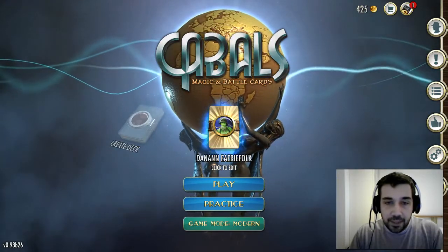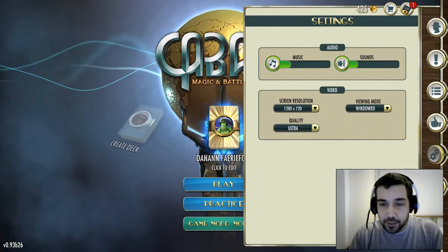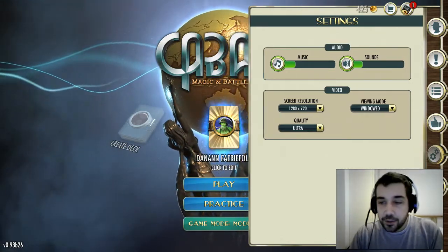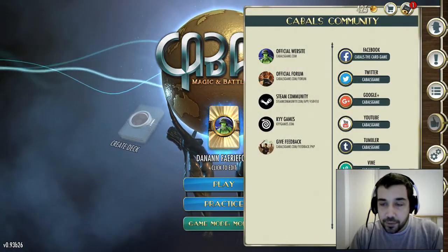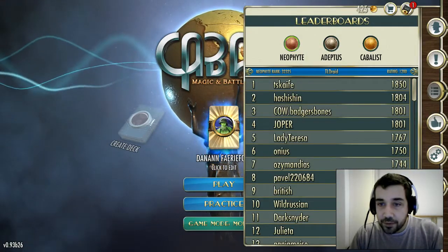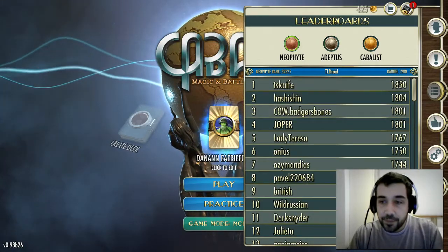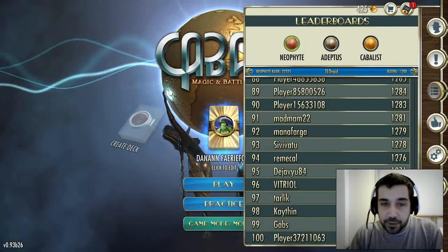Let's have a quick talk about the settings. It's got very simple settings: sound, resolution, windowed, and quality. But it's a card game so it doesn't need a huge array of settings. It's also got a community tab which lets you interact with different elements of the community. It's got a leaderboard for the different skill levels — I am currently ranked 1200 and the lowest ranked person in the top 100 is 1245.